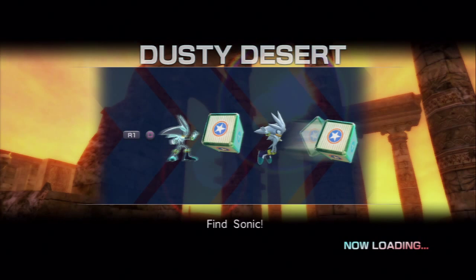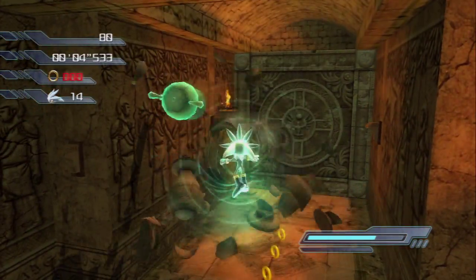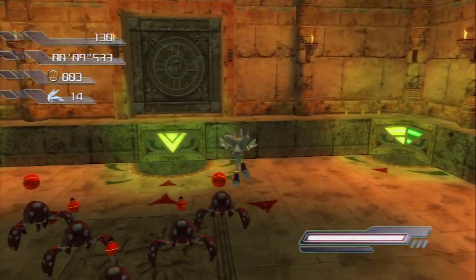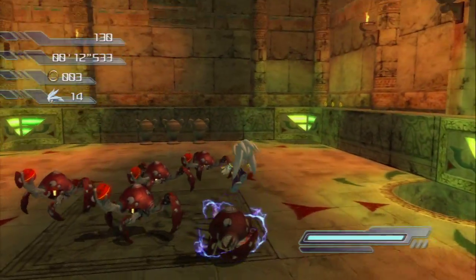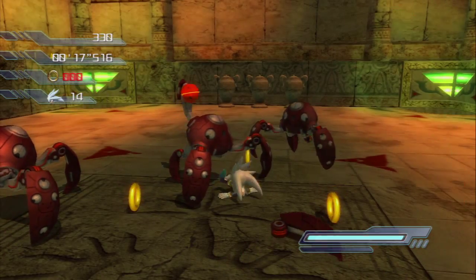Dusty Desert — Silver's Dusty Desert. Infamous. Notorious. Widely detested — I think that's how you say that word — simply because of the ending for the stage. Just you wait. It starts off fine. This is another one of those stages that can be done in about 10 minutes. But as you can see this location has a lot of holes in the ground. What do those holes mean? We'll find out once we've taken out all of the enemies.